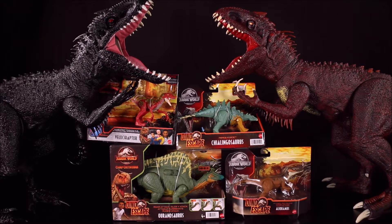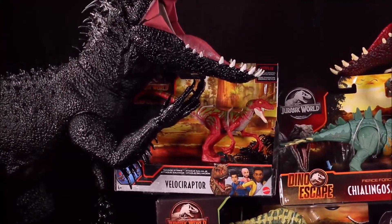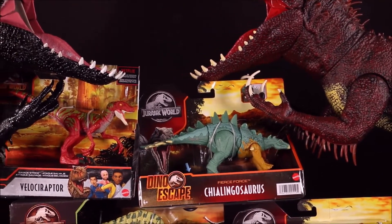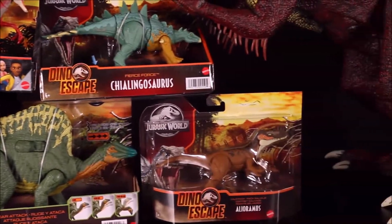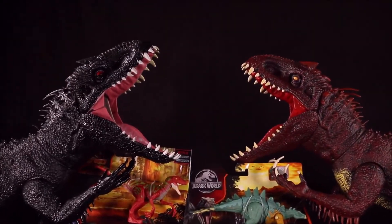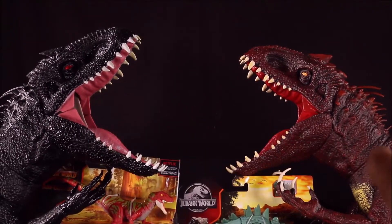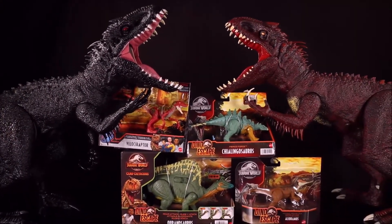Today we're going to be opening up four brand new Jurassic World Dino Escape Camp Cretaceous dinosaur toys, including a Savage Strike Velociraptor, Dino Escape Shilongosaurus, Roar Attack Oranosaurus, and the Wild Pack Helioramus. And to help us open them up are our Colossal Custom Painted Indominus Rexes. On the left we have the Scorpius Rex, and over here we have Destroyah from Godzilla. Let's open these up!